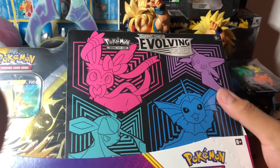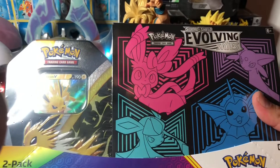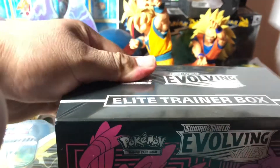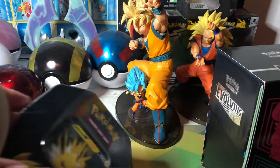Hi guys, welcome back! We're gonna be opening up this Evolving Skies booster box — we got it at Costco, a two-pack for I think it was $47, which isn't bad. We're gonna open both today; we ordered another one but we'll open it tomorrow. Hopefully we can get a pretty good pull. I call them Evolving Cries — just no good pull rates. I said I was never gonna buy one again, but screw it, we'll see if we get lucky today.